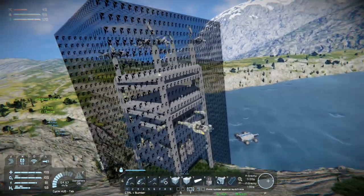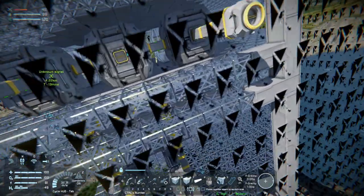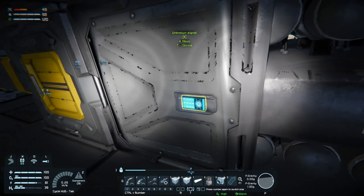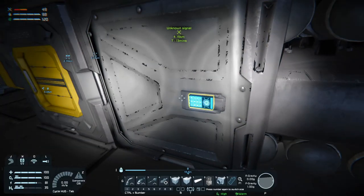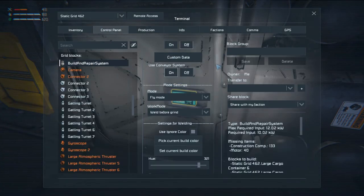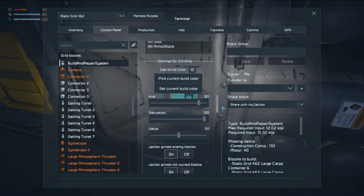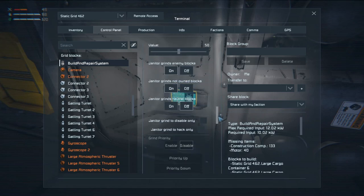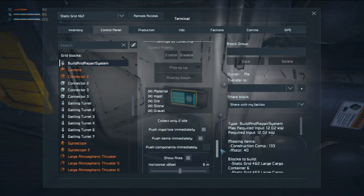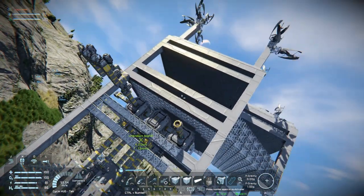Welcome back to Space Engineers folks. In the last episode we got the build and repair system set up, but I forgot to turn off the grid again because there's no point in looking at that ugly thing. So let's not show the grid — where is show grid? All right, so that's off because that's ugly as sin.